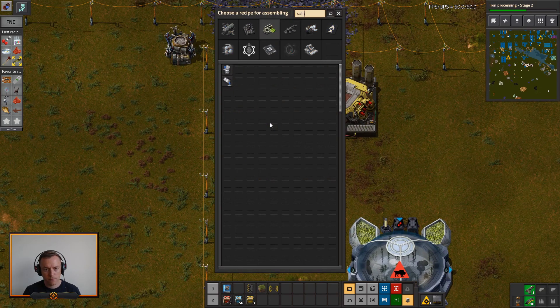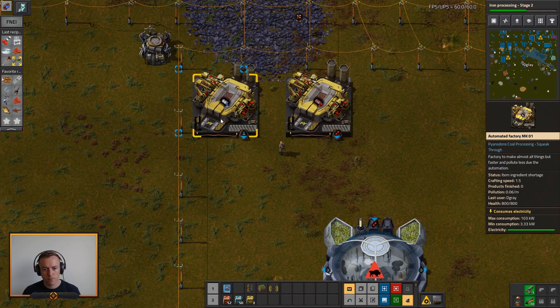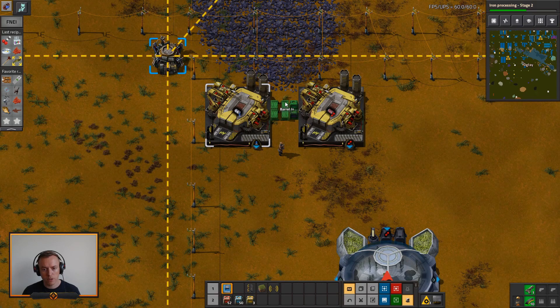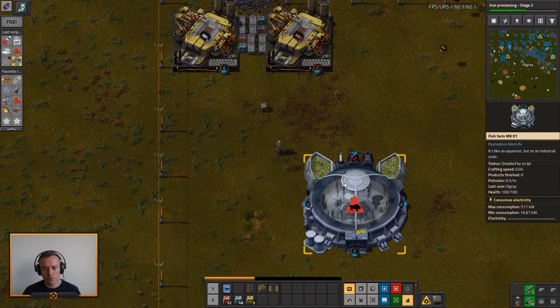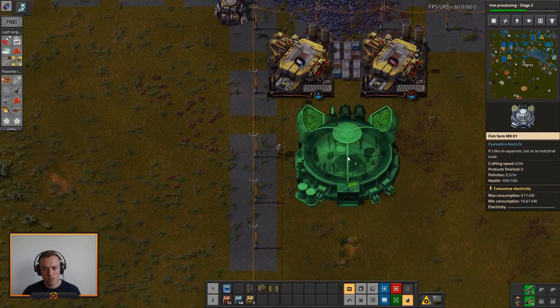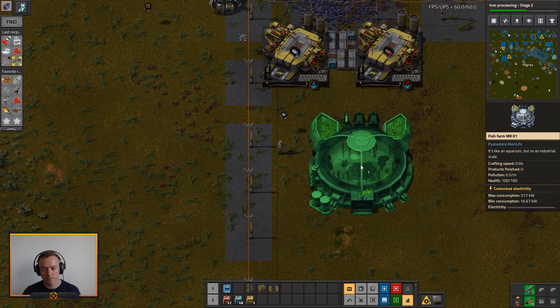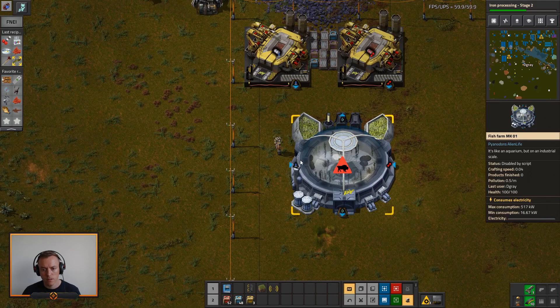We'll have saline water out, we'll have oxygen out — that means we'll have to do items: barrels in right there. And then we'll have to move the fish farm. Of course they're on opposite sides — that's typical. So what if we do two — those got both sides — then we have wastewater going out in the middle.